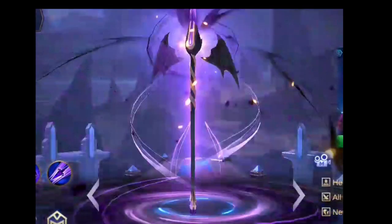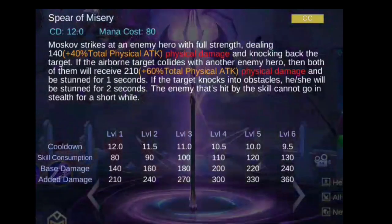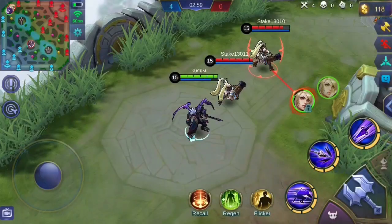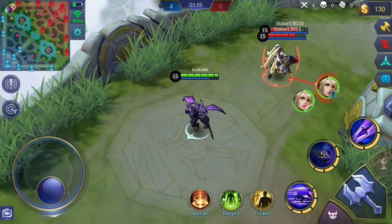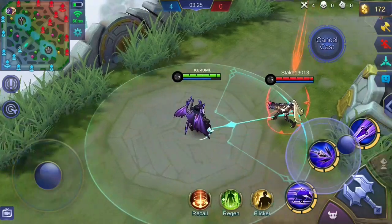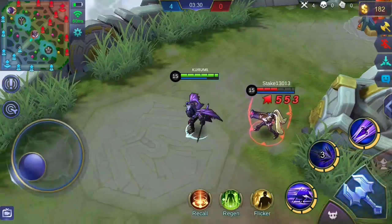Moskov's second skill, Spirit of Misery, strikes at an enemy hero with full strength, knocking back the target and dealing physical damage. If the pushed target collides with another enemy hero, both will receive physical damage and be stunned for one second. If the pushed target knocks into an obstacle, the target will be stunned for two seconds. The enemy hit by the skill also cannot go into stealth for a short while.